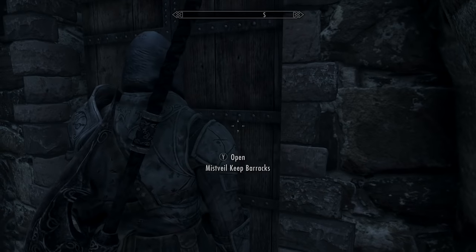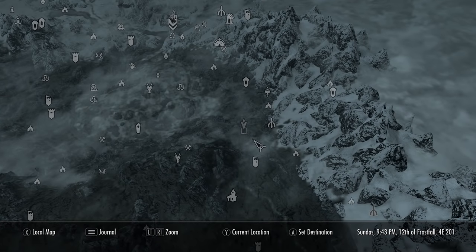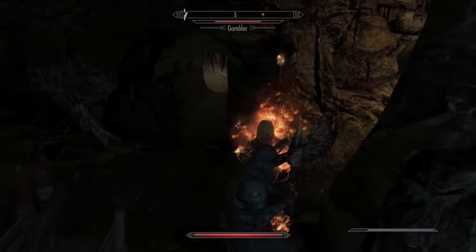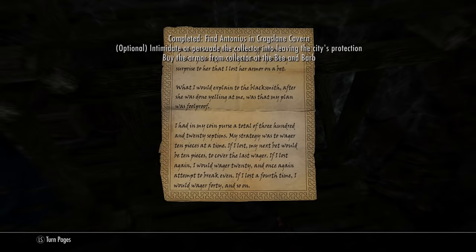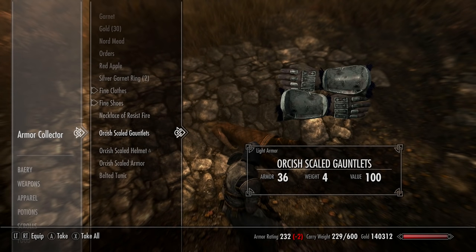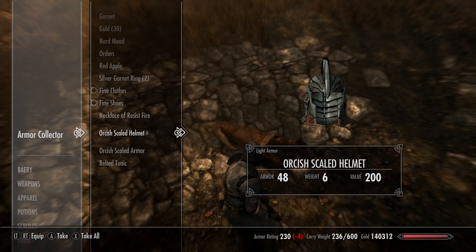Off to Riften now — the guard barracks in Mistveil Keep has a note directing you to get the Orcish Plated and Male sets of armor. Just south of Windhelm, Crag's Lane Cavern is where you take on a bunch of gamblers. This gives you a note and you'll need to convince someone in an inn at Riften to give you the Orcish Scaled armor, or follow him and take it from him, or even pay him gold for it. No enchantments on any of this.